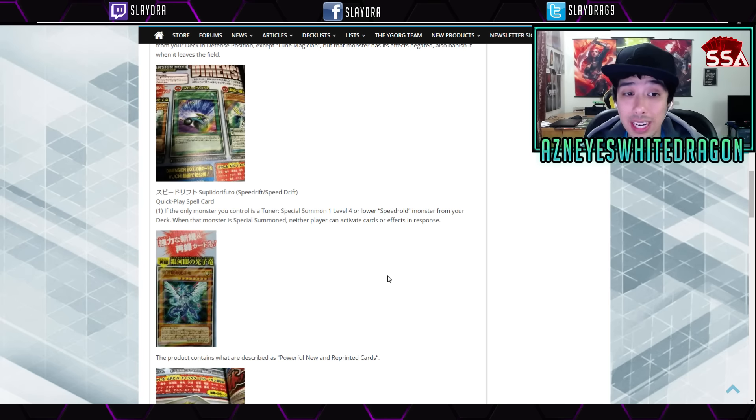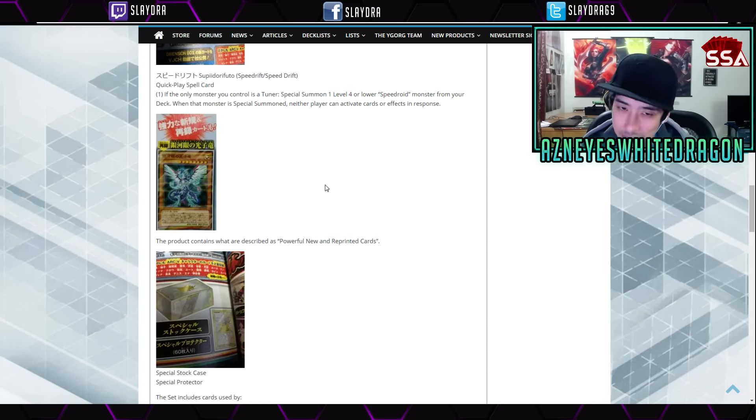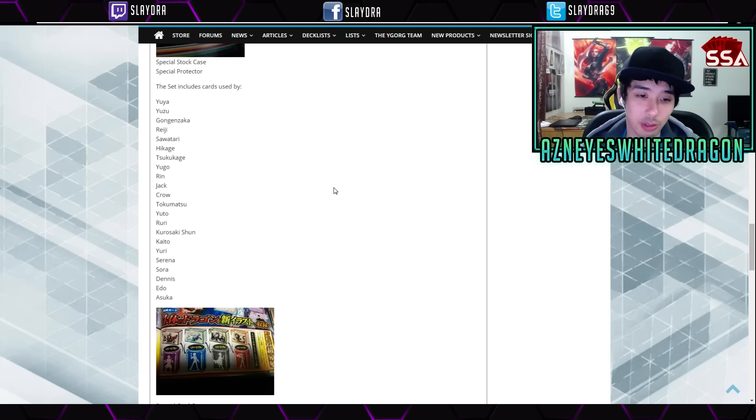Next up we have Speed Drift, a quick play spell card. It says if the only monster you control is a Toon, you can special summon one level 4 Speed Drift monster from your deck, and when that monster is special summoned neither player can activate cards or effects in response. That alone is a really, really good card. There's also mention that the product contains powerful new and reprinted cards, so I'm not sure if that means they're errata'd cards or completely different effects. We probably won't get these in the TCG for quite some time — a lot of this Japanese exclusive stuff just stays exclusive and we never get them.